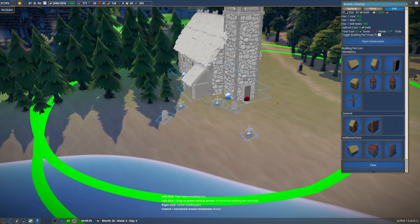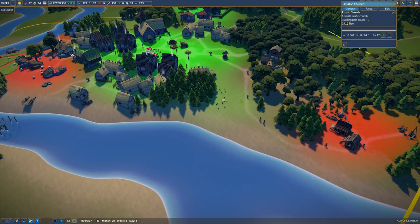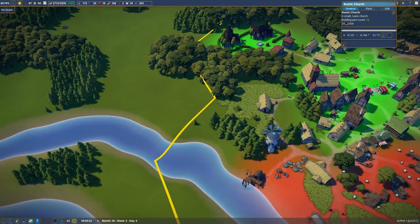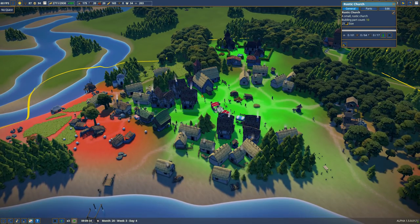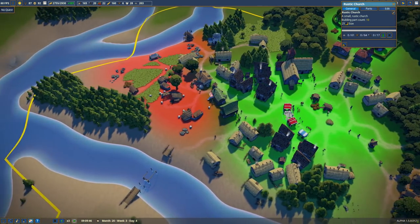Start construction on that - that'll be a little rustic church, and then we'll probably build a second one over here. Then we'll replace the rustic one in the middle for a stone one as a sort of central feature of the town with the market around it. I think that's not a bad idea.